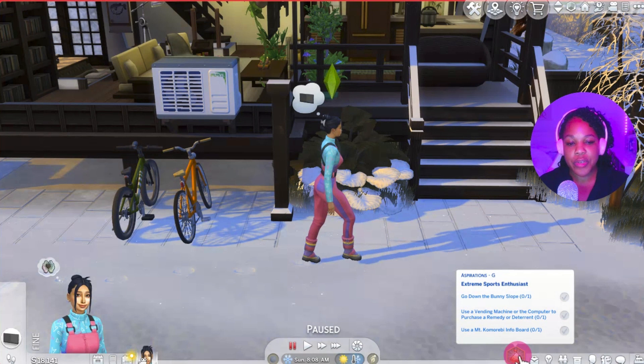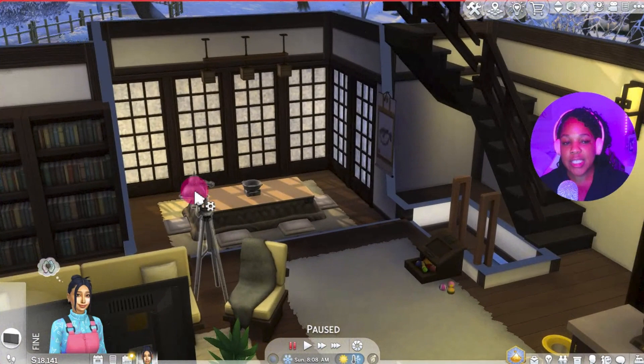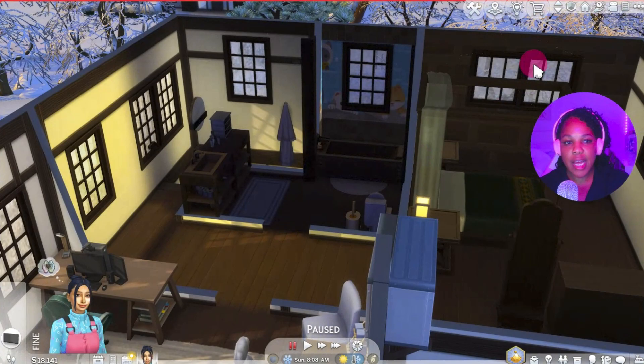The first things we need to do for our aspiration are: go down the bunny slope, use a vending machine or computer to purchase a remedy or deterrent, and use a Mount Komorebi info board. I've downloaded a home from the gallery that's already set up with the Mount Komorebi aesthetic, so I'm happy about that.